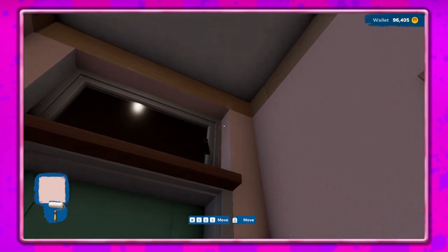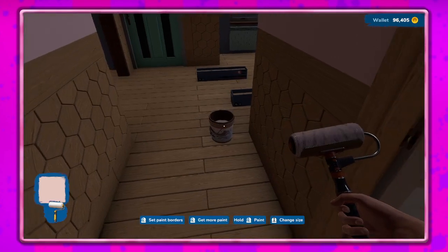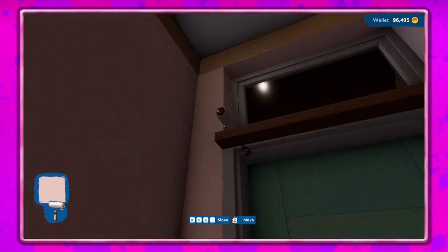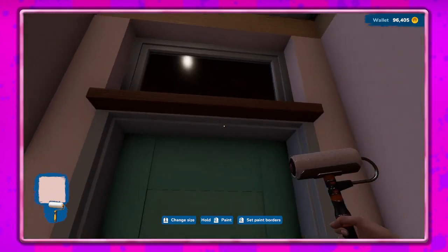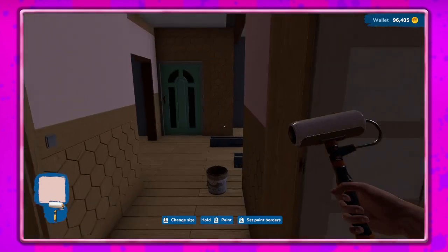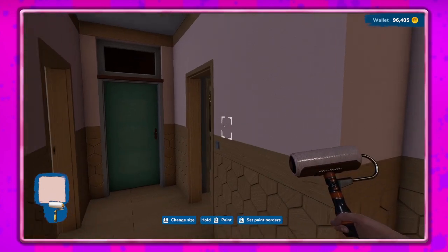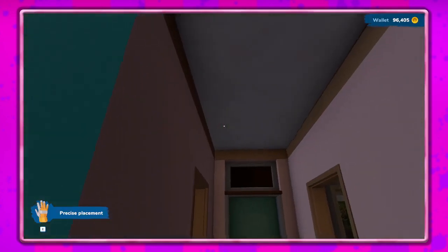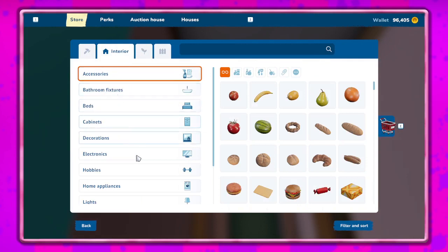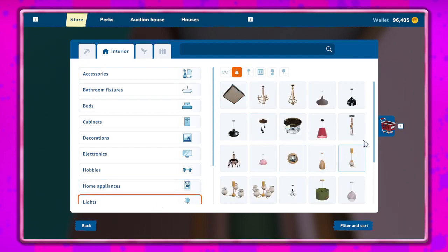There we go. I think that's good. I don't know if there's an underneath section that needs doing — no, I don't think so. That's the door frame so I'm not going to worry about that. I think we're good, I like it. And then probably a light for this area would be nice. Let's check out the lights — ceiling lamps. Just because having light in this place is a good thing.